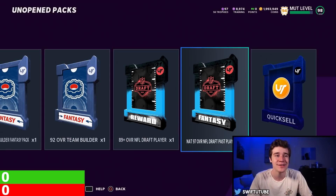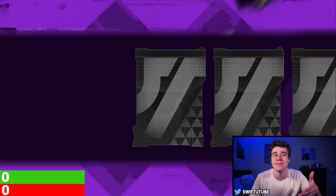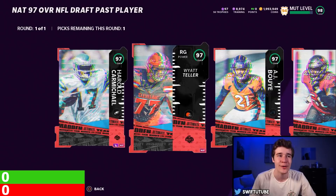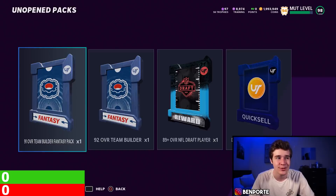Let's quickly open the pack. We have a 97 overall draft fantasy pack and we can select any of these players — it doesn't really matter which one since all of them can go into the sets. EA has done an absolutely beautiful job on the animations this year. Some pretty solid cards in here, but none of them are really worth starting on your team, so that's why we're using these cards in the coin making method. Let's take Harold Carmichael — at this point we have a 97 for free.